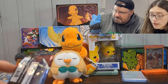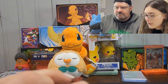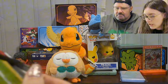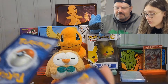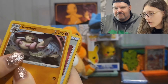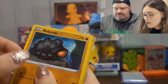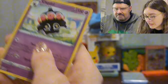See if we can actually get this open. One, two, three, four to the front. We have electric energy, Carkol, Onix, Energy Recycler, Flapple, Applin, Rolycoly, we got a Slink, Tool Jammer reverse, and a Claydol holo.